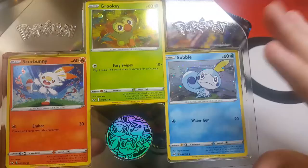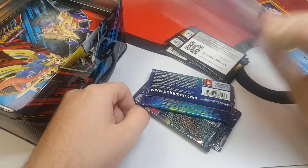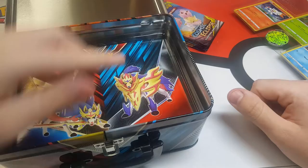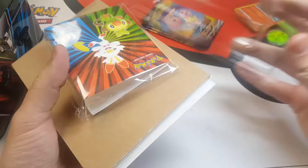Let's check out the packs inside - it said five packs total. Let's take those out and dump it out. Also inside is a code card - bam, there it is for you. We got Cosmic Eclipse, Sun and Moon, Burning Shadows, an Evolutions pack as well, and two Sword and Shields. We'll set those up here. Let's also check out what else we got - looks like a sticker sheet. We'll set the tin off to the side. We got this really cool sticker sheet and a small card binder.